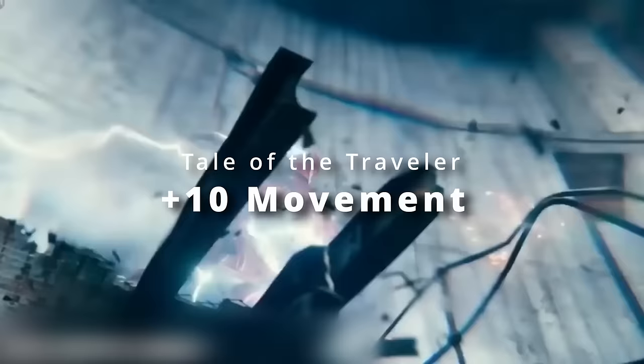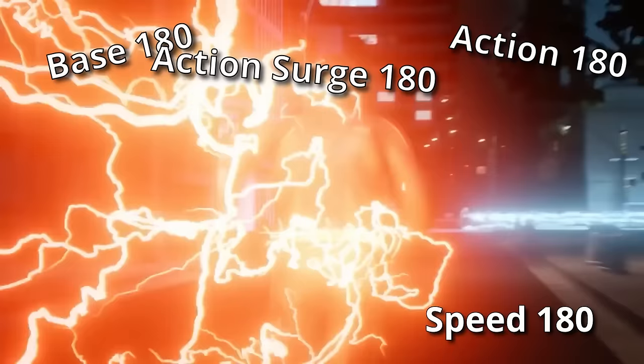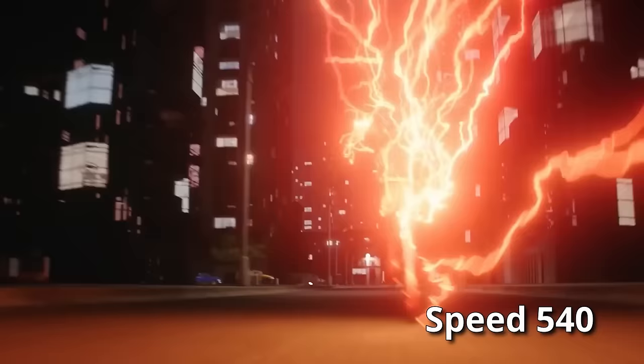So now our base movement speed is 90 feet. We can double that thanks to Psi-Powered Leap, bringing it to 180. We can use both our action and our Action Surge to dash. So using our base movement speed of 180, our action to dash of 180, and our Action Surge to dash of 180, that brings our total to 540. Then we can use half of our movement speed as a reaction thanks to our levels in Scout Rogue — which we don't get to multiply since it won't be on our turn — giving us an extra 45 feet of movement and bringing us to a whopping total of 585 feet.